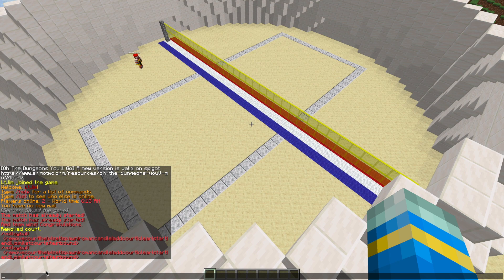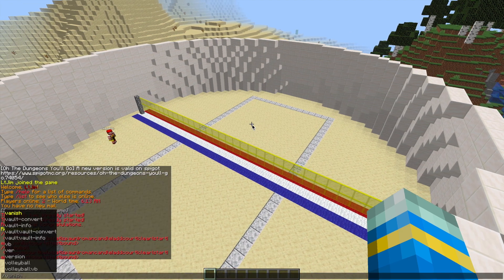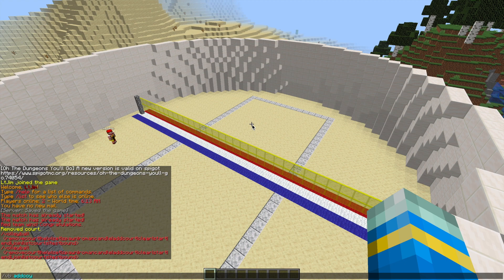If we do /VB that's going to show us all of the commands. First of all we need to create a new court by doing /VB add court and then give it a name — let's call it 'serverminer'.